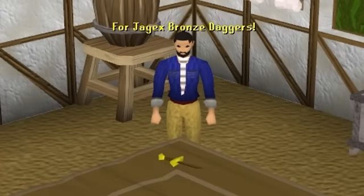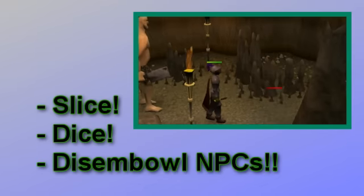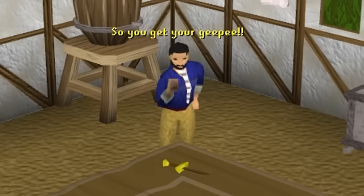MillieBase here for Jagex Bronze Daggers — the easy way to slice, dice, and disavow NPCs. Everything made easy, so you get your GP.